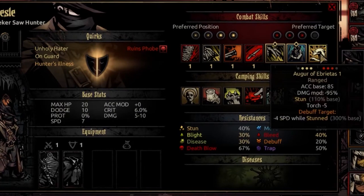The final combat skill is Augur of Ebrates. It is usable from rank 1, 2, or 3 and can target rank 1, 2, or 3 opponents. It's a ranged attack with an accuracy base of 85, a damage mod of negative 95%, and no crit modifications. It will stun the target for 110% base, reduce your torch by 5, and debuff that target minus 4 speed while stunned. That speed debuff has a 300% base - you're very commonly going to land it even if the stun fails, which is honestly not bad.